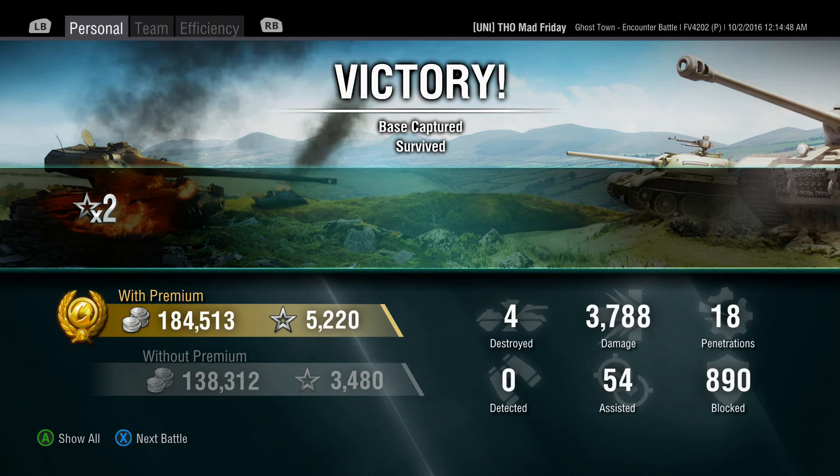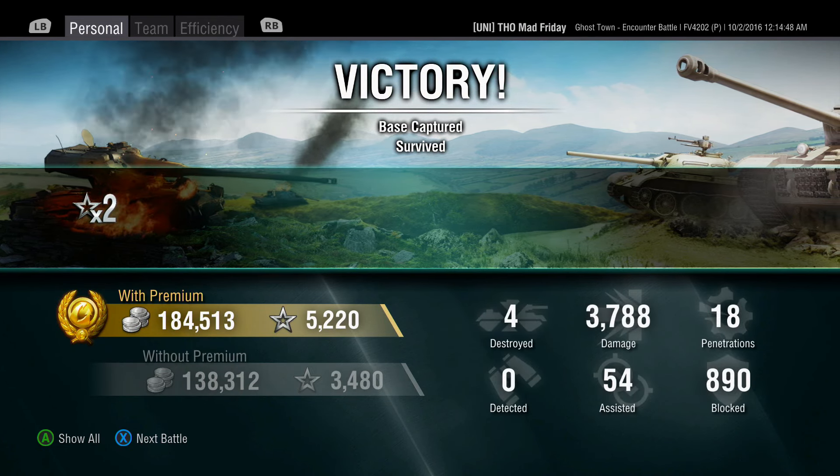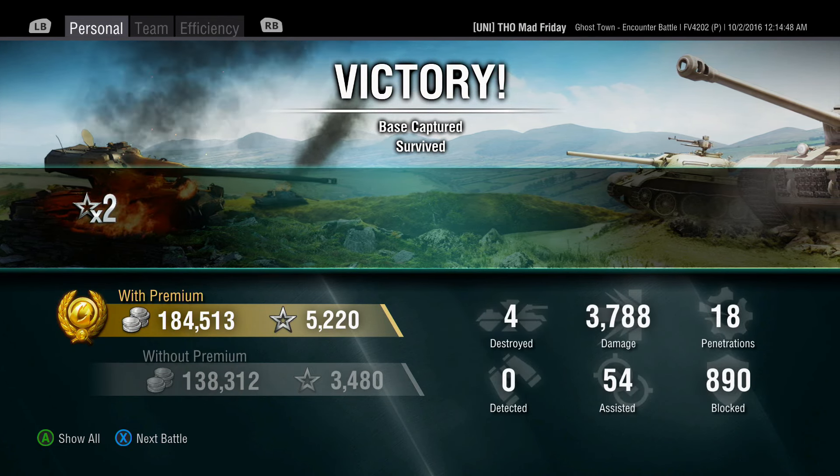I think the last enemy is going to live, so four kills and a tidy amount of pen. With a 90mm I'd be happy with 1,800 damage per game, but this gun has slightly lower alpha so it's not going to be massive damage. Credits though — cha-ching, that's what we like with premiums. Just under 3,800 damage, four kills, a High Caliber, and a Mastery 1 — not bad at all. Let me know in the comments if you have a FV4202P and what you think, or whether you'd be interested in buying it. Cheers guys, catch you on the next one!